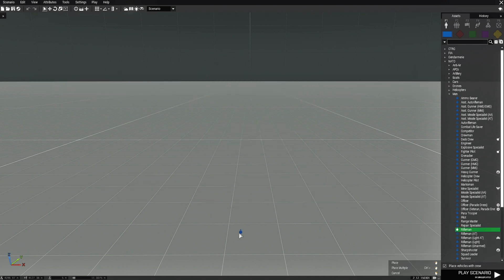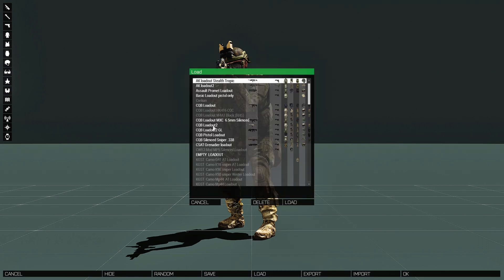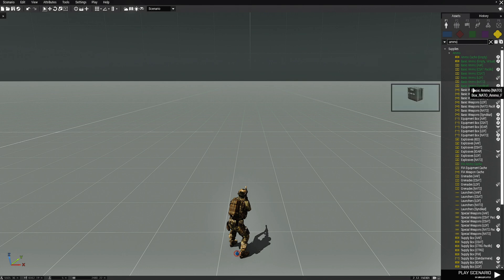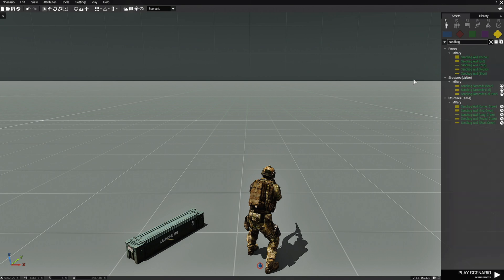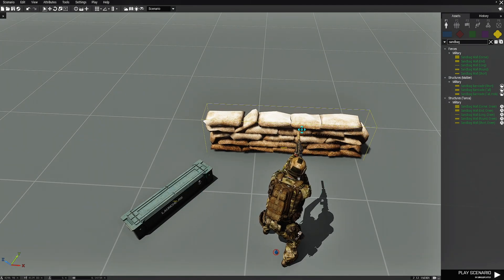We're going to start off and place a rifleman, then change his loadout and pick a loadout from a list. We're going to go to props and go down and choose launchers for NATO and place it just off to the side a little bit, then place sandbag walls that will sit in front of the player to kind of protect him.